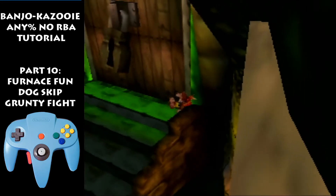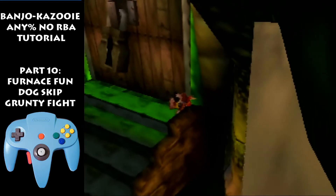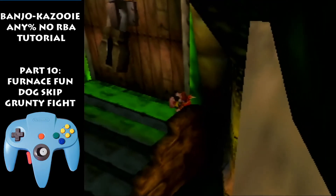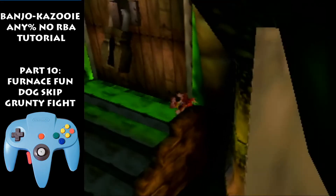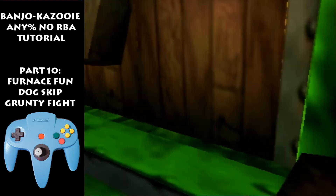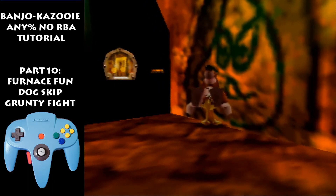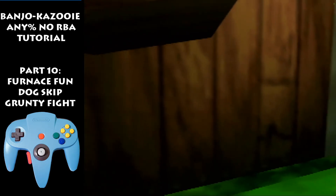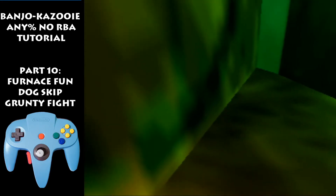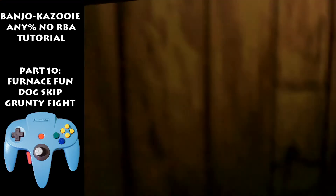Do it like this: get in the corner, mash C-right. It takes a few tries. I got it there. I pecked onto the platform, jumped a bit early, and didn't have the right joystick angle, so I wasn't able to cleanly go across. Ideally you would jump around in Talon Trot and land here — I was out of bounds in Talon Trot so I pecked to the right. But yeah, that's it.